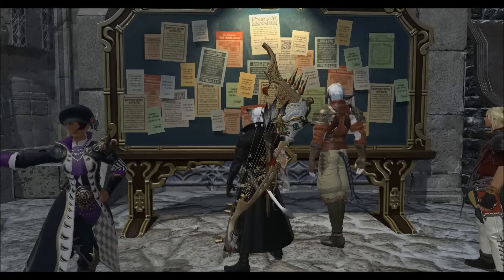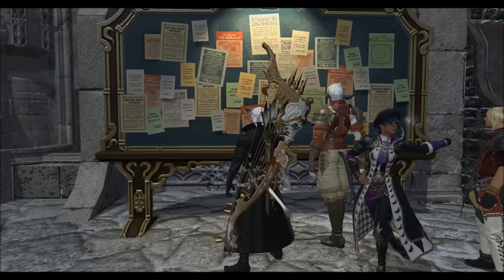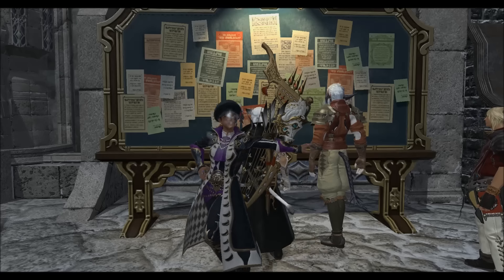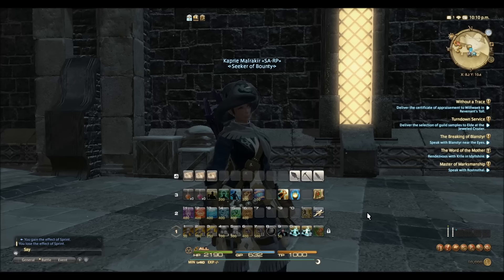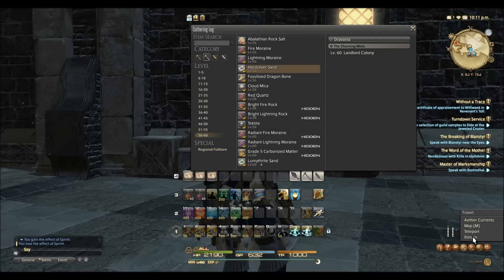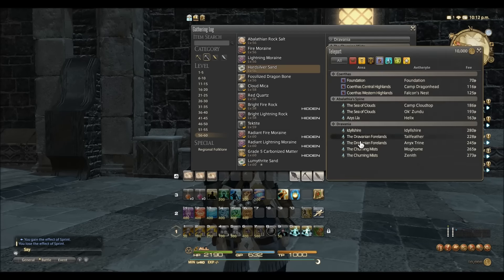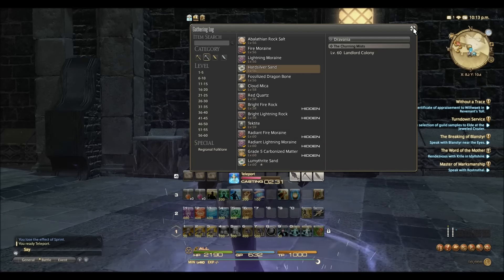Good morning everybody. This is Capri in Final Fantasy XIV Heavensward, and in today's video we will be taking a look at how much gil you can earn in an hour using miner to gather hardsilver sand. Hardsilver sand is easy to gather. It is a level 56 staple material found on a regular node with no restrictions other than level, making it a great grind for leveling miner.